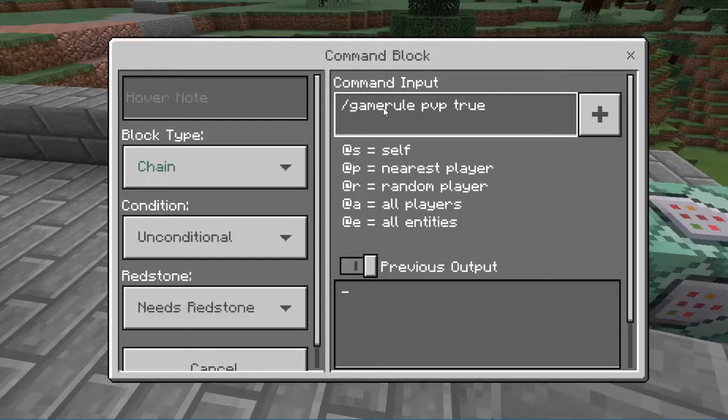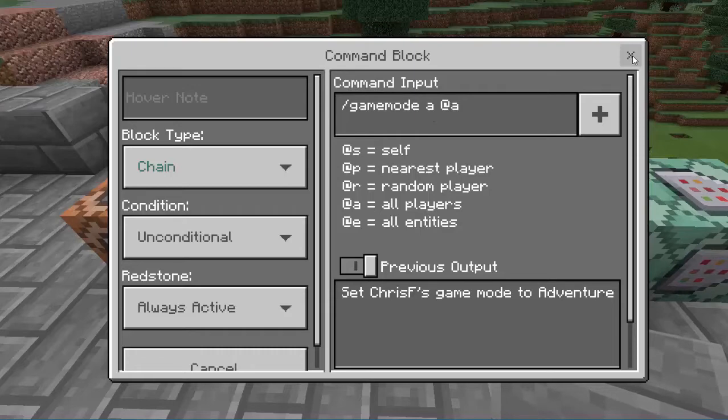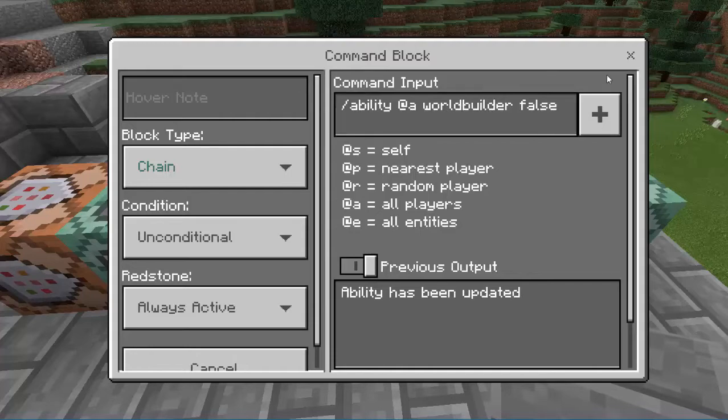I had previously turned it to false so that they couldn't attack each other while they were getting started. But then once they enter the arena and teleport there, I want that to be true. I also set it to game mode adventure for all players so they can't do any damage to the arena — they won't be able to place blocks or destroy blocks.